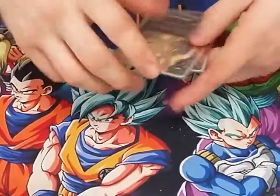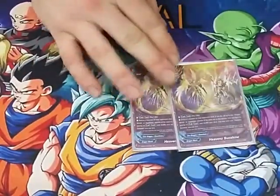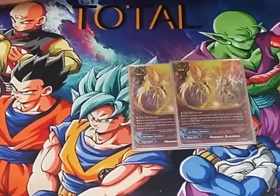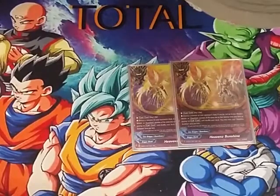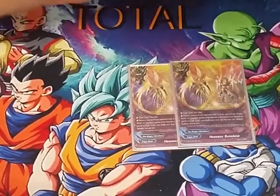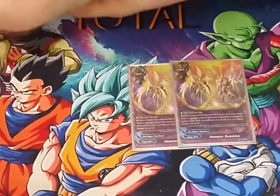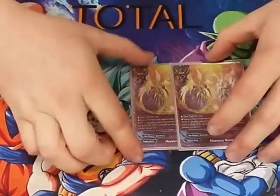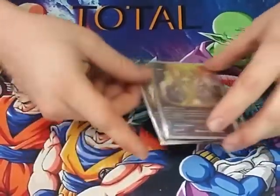We play two copies of Heaven's Sunshine. Pay one life, destroy a monster on your opponent's field — if you do, call up to one Dragon World or Guardian monster of the same size from your deck. You can only cast it once per turn. This lets us blow up our opponent's monsters, replace our board, and retain hand advantage.